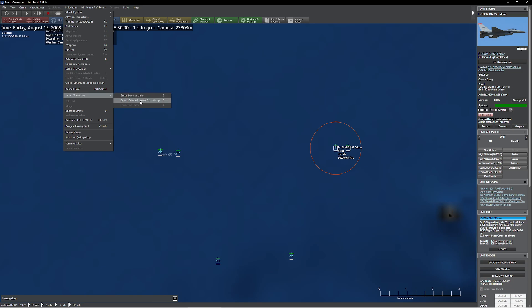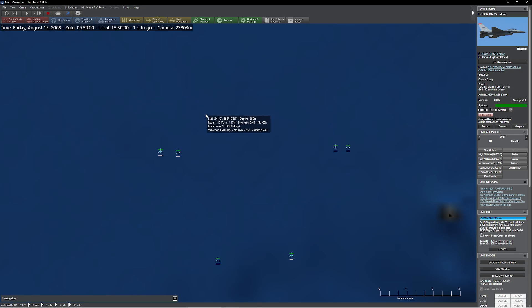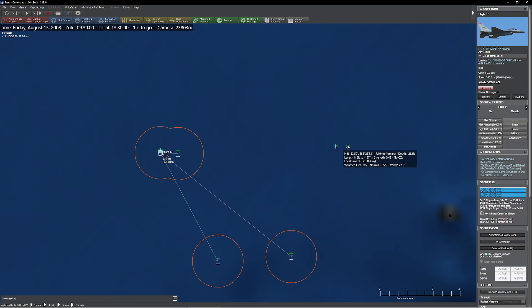If you go over to group operations, however, you're going to notice we have a couple different options. One is 'group selected units' and the other is 'detach selected units.' So if I press group, you'll see that crew did not break off. Instead, if I wanted to do that, I'd come over here and press the D key on the keyboard. If I go back to show just the groups, you'll notice we actually have two separate groups — our original group and these two basically ready to rock.